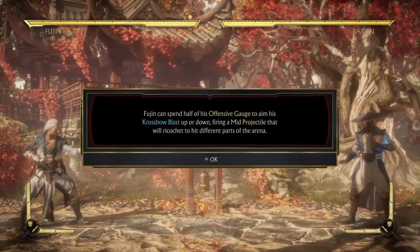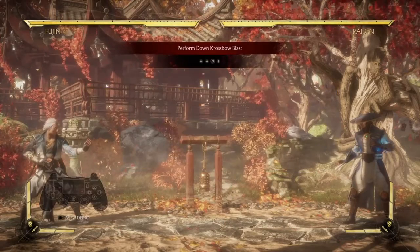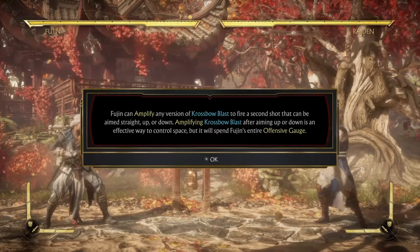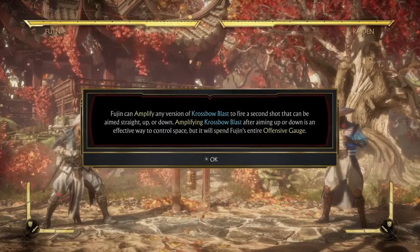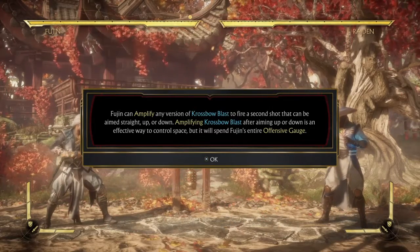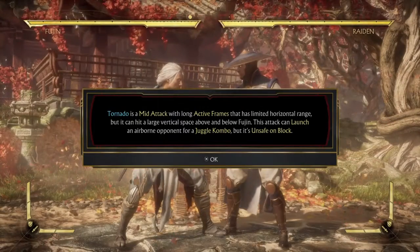Fujin can spend half of his offensive gauge to aim his Crossbow Blast up or down, firing a mid projectile that will ricochet to hit different parts of the arena. It's the same move but you have to press down. Fujin can amplify any version of Crossbow Blast to fire a second shot that can be aimed straight up or down. Amplifying Crossbow Blast after aiming up or down is an effective way to control space, but it will spend Fujin's entire offensive gauge. Basically you have to amplify it twice.